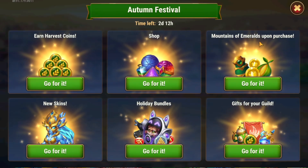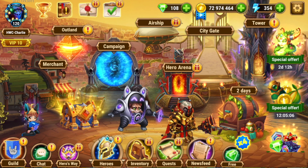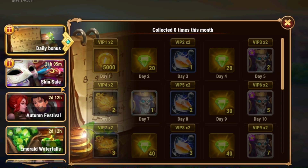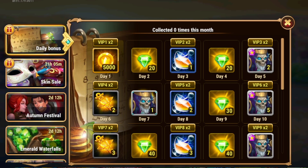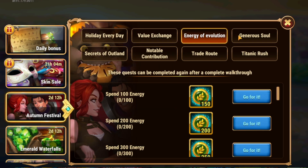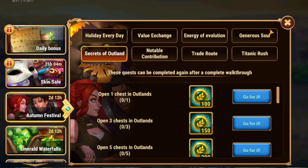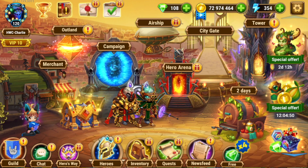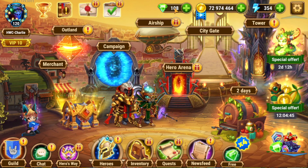You have the holiday bundle gift to your guild, new skins, mountains of emeralds on purchase, the shop, and then earn harvest coins — all in all a pretty good day for Hero Wars mobile. Again, there's not a lot of activity. You're just going to do your tasks like you normally would do every day: logging in, spending emerald, spending energy, opening Outland Chests, going to the dungeon, doing all of that. So it's not like there's a crazy strategy involved in today's event. Just log in, play the game — just don't forget to log in and play the game.